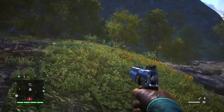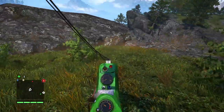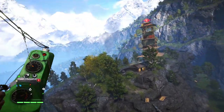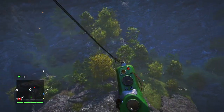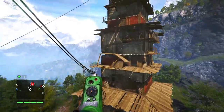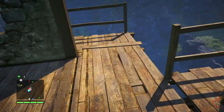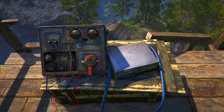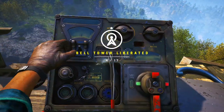Now we're going to get into the gyrocopter — not the exact same one, but a gyrocopter. Be careful you don't stall out. Once you land, that's it — get out, walk up to the signal, and boom.